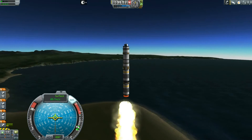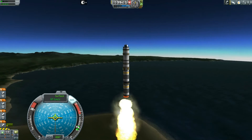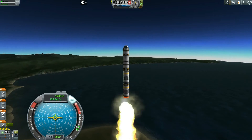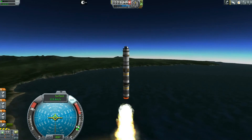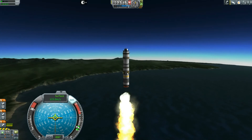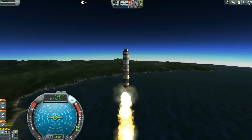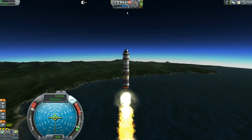One thing I forgot to mention in the VAB: there is a set of reaction wheels here — the advanced inline stabilizer. This is very important because you cannot turn this rocket using just the torque in the probe core. I put this here simply to do your gravity turn and also to hold stability on the way up.